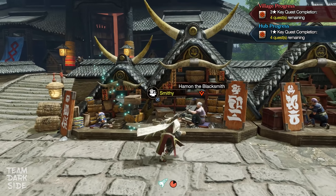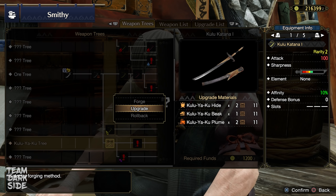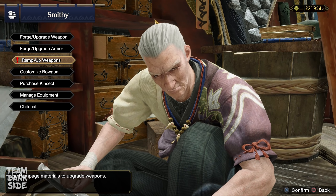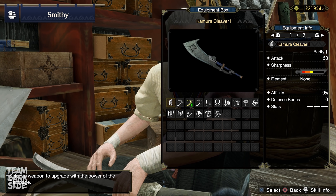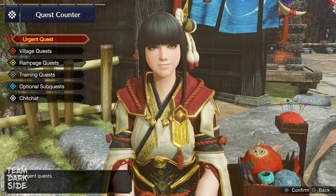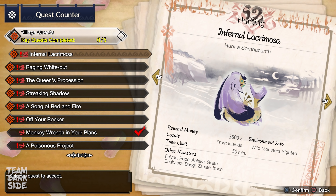During 3-star quests, I recommend crafting the Aknosom Mail to get another level of Quick Sheathe. For the weapon, either the Kulu-Ya-Ku Longsword or the Bone Reaper. After you complete the 2 key quests in 3-star, you unlock your first Rampage quest. Complete it and you will get Defender Tickets 1 to ramp up your weapons — the new augmentation system in Rise. Once you complete 4 main quests from 3-star, you unlock the Urgent quest. This time you face Bishaten. Once you beat him, you unlock 4-star quests, and among these you'll encounter Barioth.